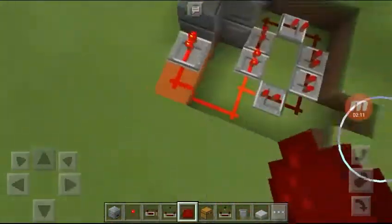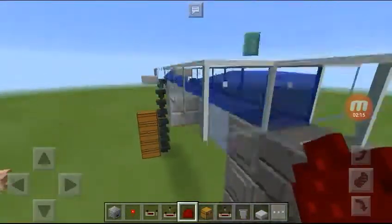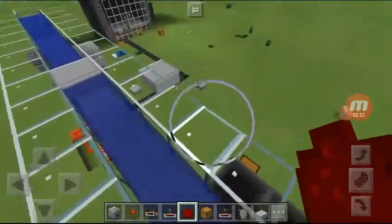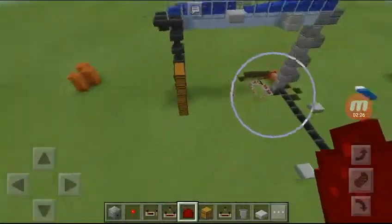It's just using a redstone signal clock into a torch tower that has droppers facing up, then they shoot items in here. I think it shoots into these hoppers and they get picked up. That is what we really have.